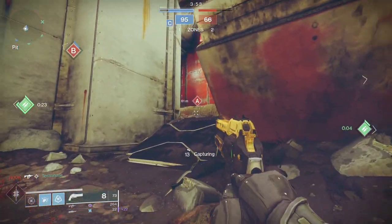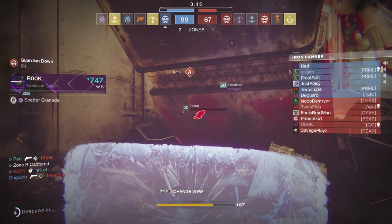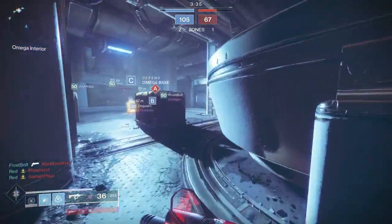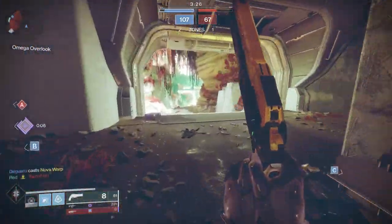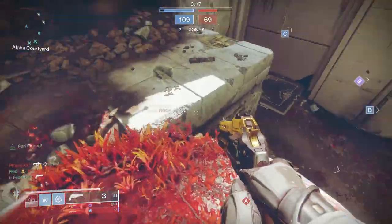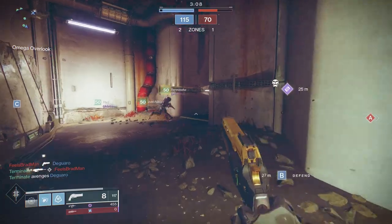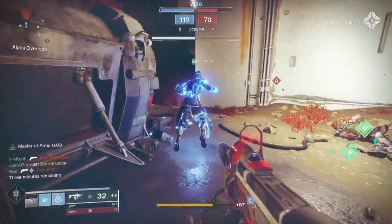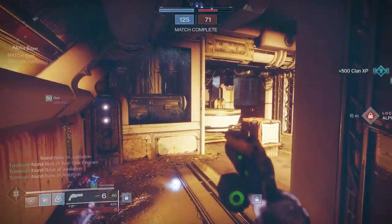As soon as you spawn in, go right for the flag in front of you with all six fireteam members. The more fireteam members on the flag, the more progress you get. Once you cap A or C depending on where you spawn, run to B as a fireteam, kill three or four people on the opposing team, and once the coast is clear, cap the flag with all remaining players. You get the most progress when you cap the third and final flag, which triggers the power play — locking the zones, preventing the other team from capping for about 15–20 seconds, and giving you a massive swing of kills and points. So make sure you cap that third zone with as many people as possible — you can get up to 25% progress just from that one flag with six players on it.